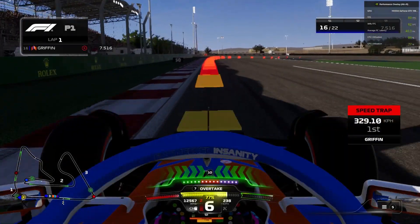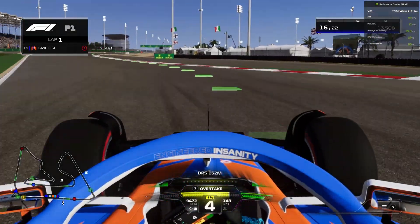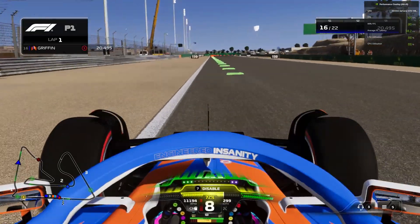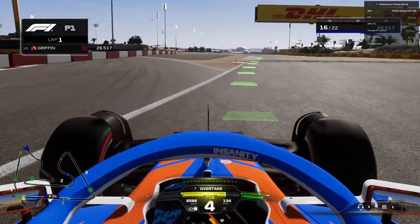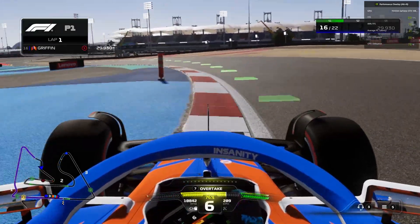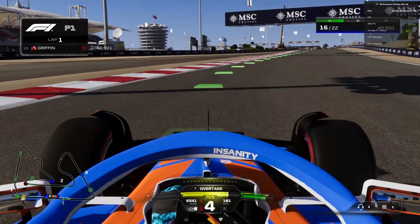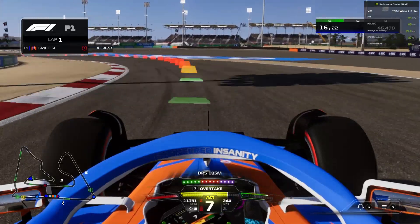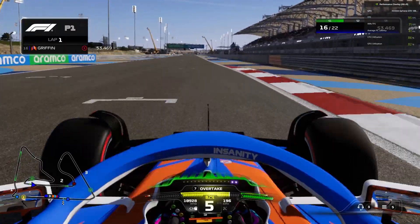So now our first ever lap in the Manor Racing team. Going down to turn three, we have 329 kilometres per hour at the speed trap. Going up the hill into turn four on the rise, eighth gear, flat out, looking for the 100-metre board on the left. Hitting the apex, not dragging the car out too much, but we get a snap of oversteer. Now holding fifth gear through this corner. Going down to turn 10, trickiest braking zone on the whole track. I think we did all right again. On the power, DRS wide open.